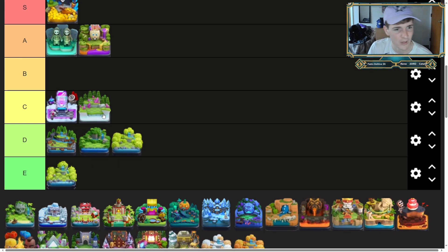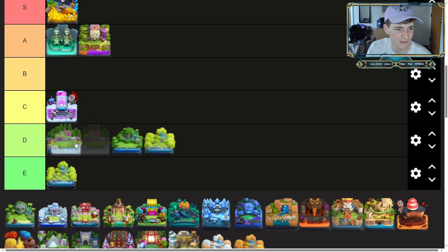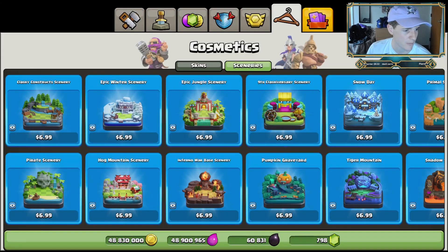I was looking at that magic scenery thinking — is it better than the magic scenery? I'd probably like the magic scenery a little bit better. So I'm going to move the magic scenery down — it probably doesn't deserve to be in C tier. At the end of the day it is a free scenery. Now let's go back and look at the pirate scenery.